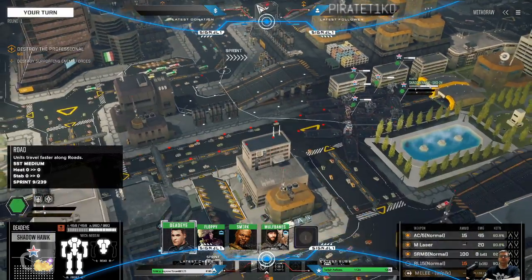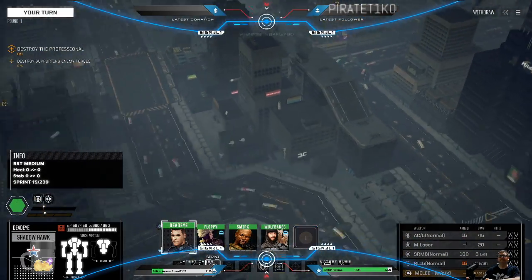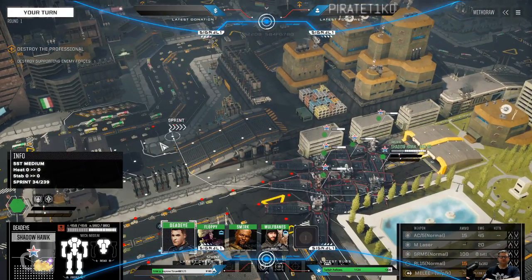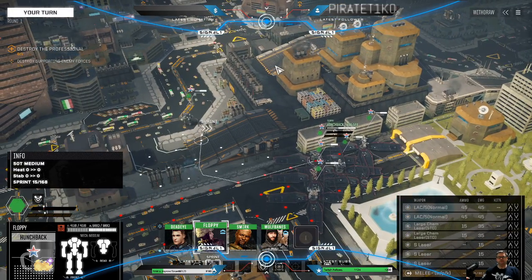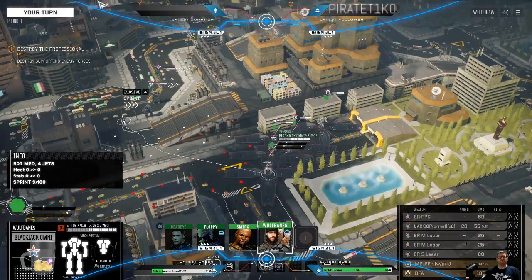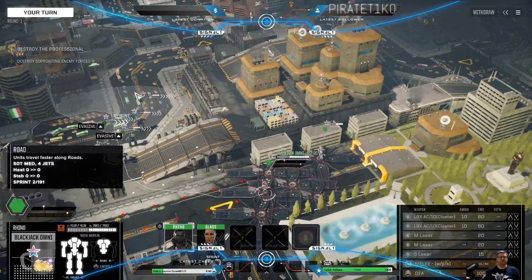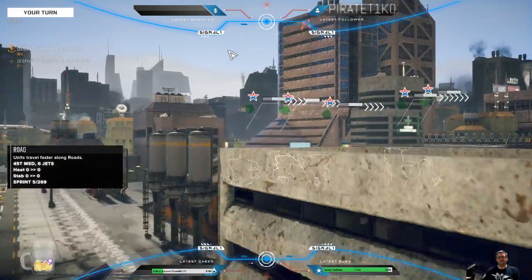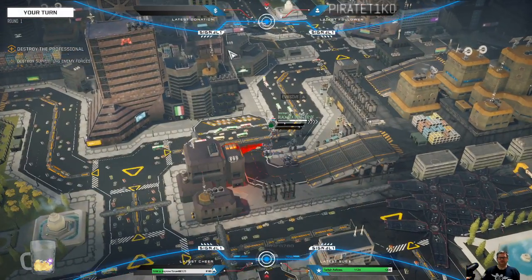Let's figure out our best route — probably across the city like so. The good news is we'll be able to move the contract a little faster because we have relatively light mechs. Our hunchbacks and omni blackjacks might be a little slow, but we've got our Firestarter, Omni Firestarter, and our Wolfhound as well.